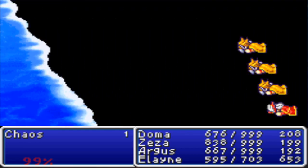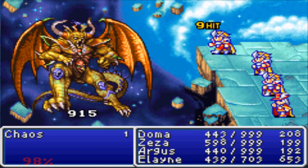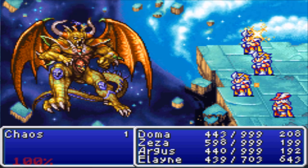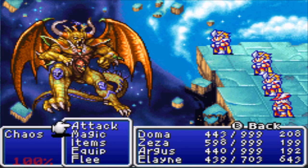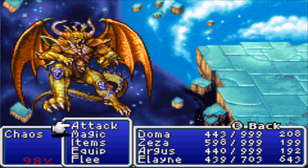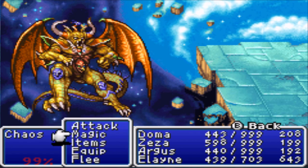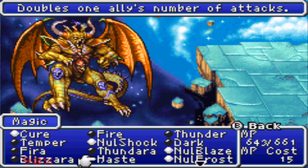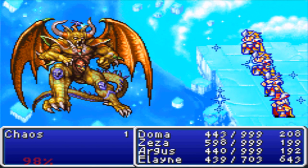If you have a white mage, you can cast null all, and it really does help. But I don't have a white mage. Now he can cast haste. He's going to hit us one more mage - that's three magics in a row.